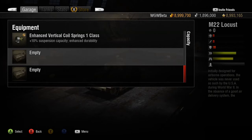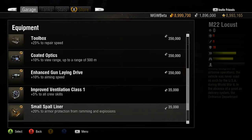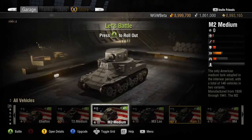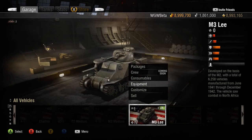Or, on the other hand, you may want to better protect your scout from explosions and ramming damage with a small spall liner. Though you should choose your equipment loadout based on your playstyle, there are a few equipment choices that are universally beneficial.